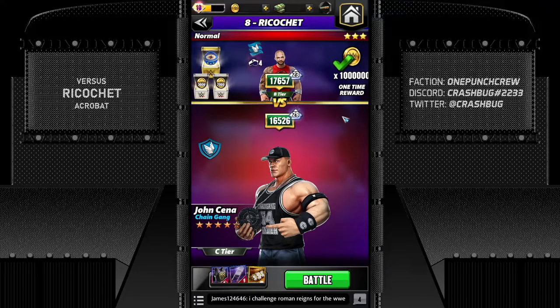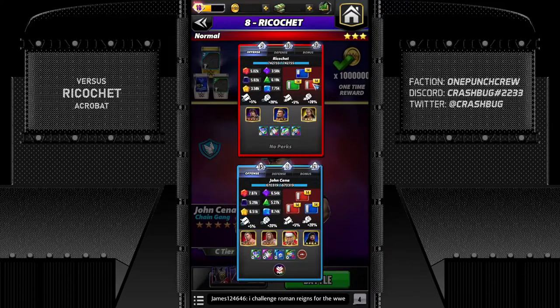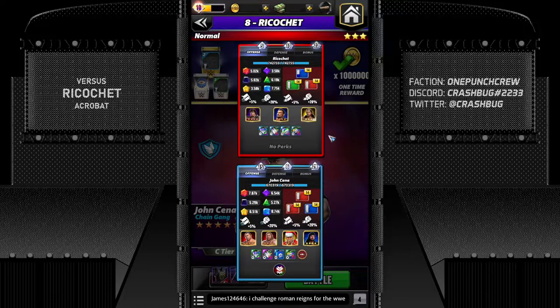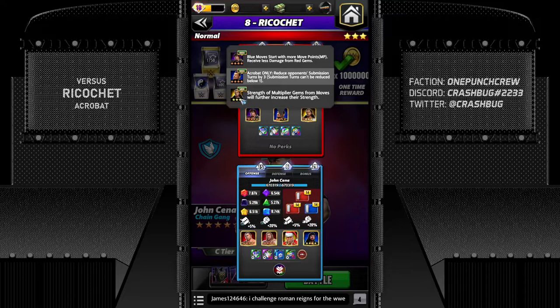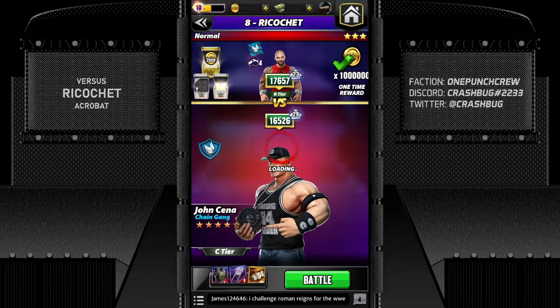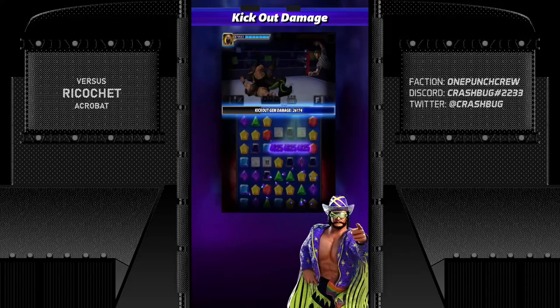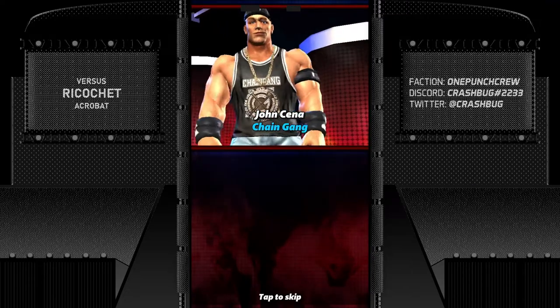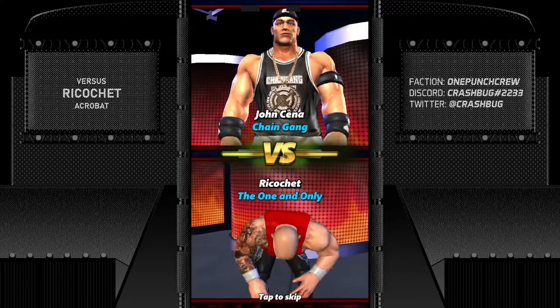The next opponent is Ricochet — another modern-era acrobat. My talent would be 17,657 without the hollow. Ricochet uses a three-color moveset with recycling and multiply gem damage — I'm going to get hammered with those multiplies. He also has a strength booster with My Daddy Plus Two, and I have no submission counter. I'm about 60-70% sure I won't win this match, but we'll see.